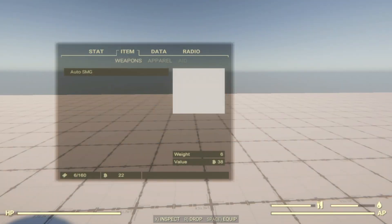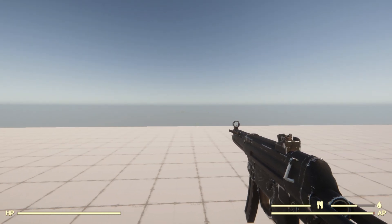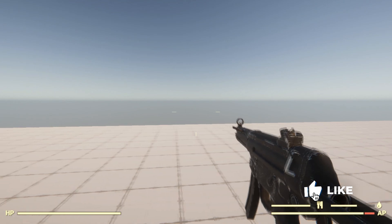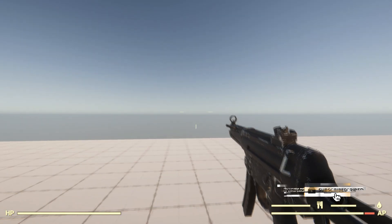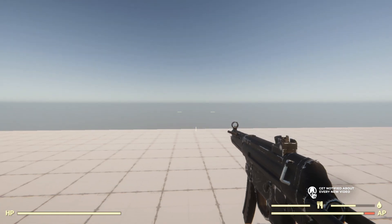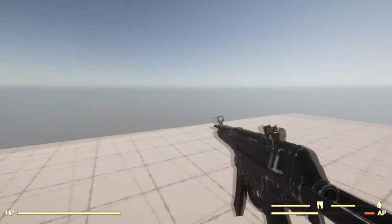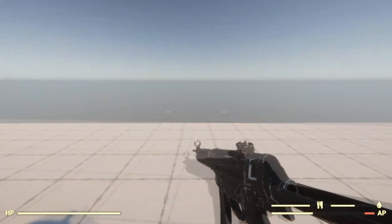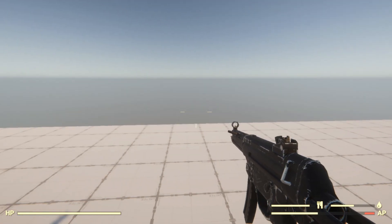First things first, I took care of the crosshair so when a ranged weapon is equipped you can get an idea of the bullet spread based off of the crosshair. It is relative to the speed of the player and the current stance, so crouching gives you a smaller spread than standing, and walking gives you an even bigger spread, as well as jumping and sprinting. This is actually quite a modular setup so I can adjust this depending on the weapon itself as well.